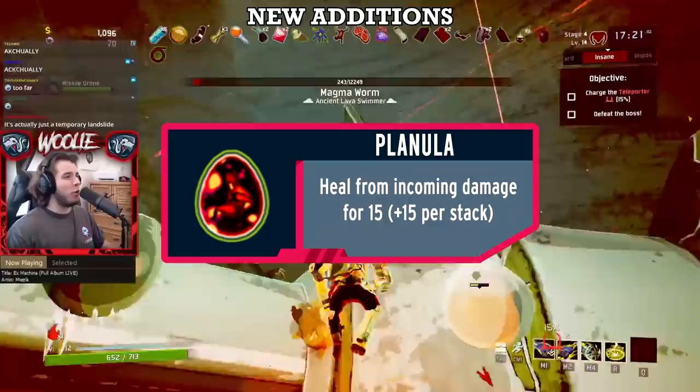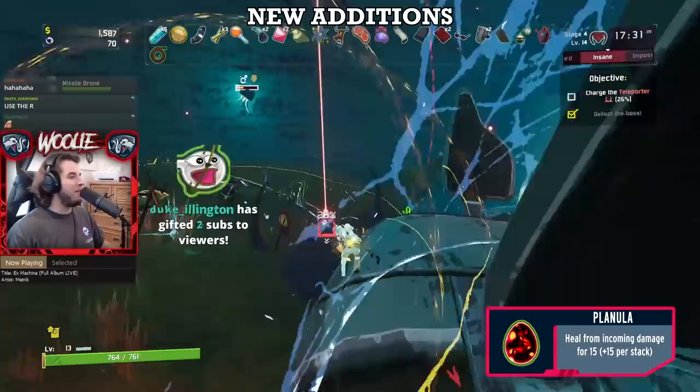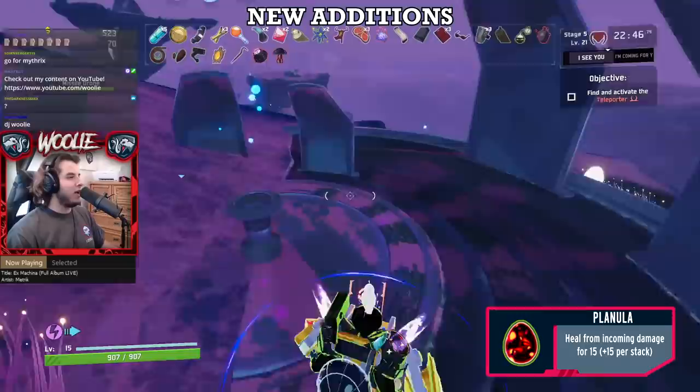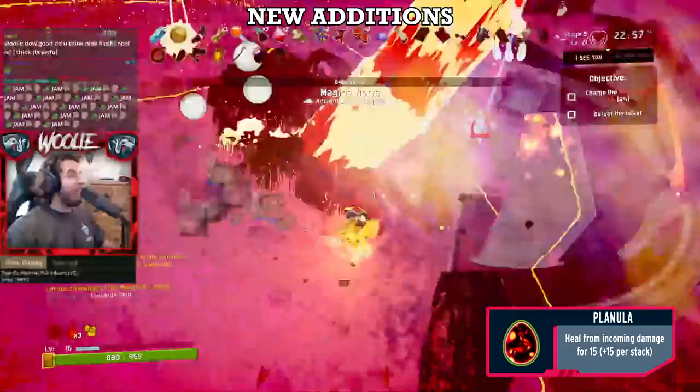Next, Planula, the Grandparent boss item, gets an A. Healing 15 HP doesn't seem like a whole lot, but once you consider that it procs off of any damage you take, it becomes pretty freaking good. Outside of some edge cases like Hellfire Tincture and Razor Wire memes, the Planula's heals are at worst decent and at best absolutely bonkers. If you get burned or bled, fear not — with the Planula, your HP bar will decide to play an Uno Reverse card and go up instead of down.